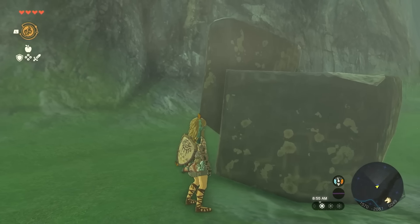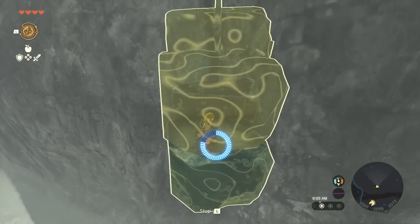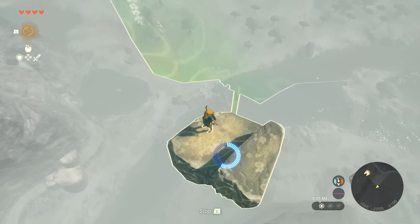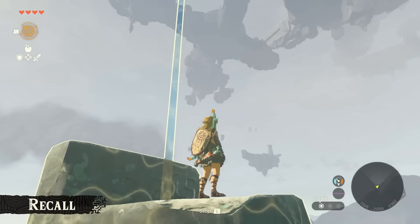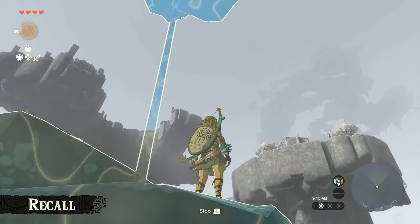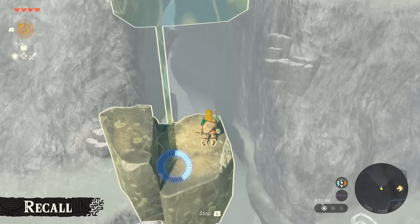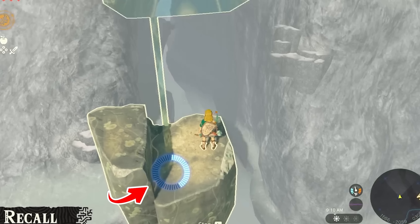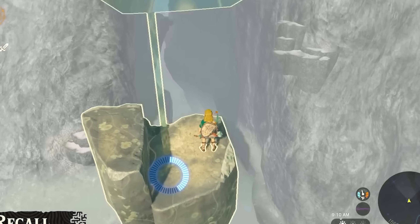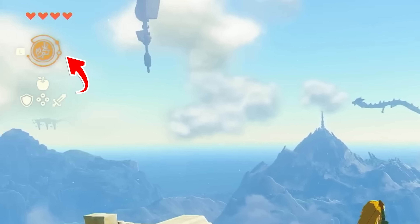This is where the very first brand new ability is introduced. Link is able to rewind time and basically reset objects to where they originally began in Tears of the Kingdom. We then see what we saw in the previous trailer with Link riding the stone back up into the sky — except now we have the actual name of the ability, which is called Recall. It does look like there is a limit to how far Link can recall certain items, as shown by the blue circle that gets lower and lower the higher up Link goes in the sky.